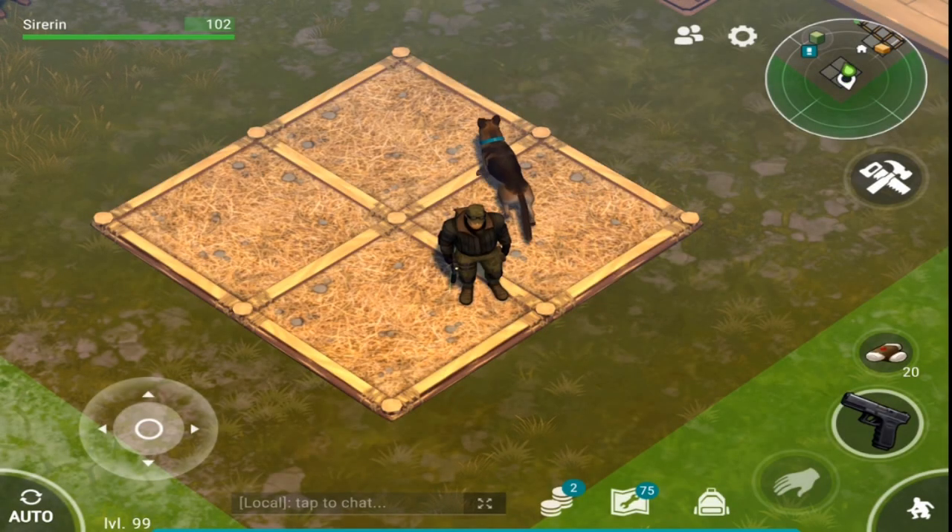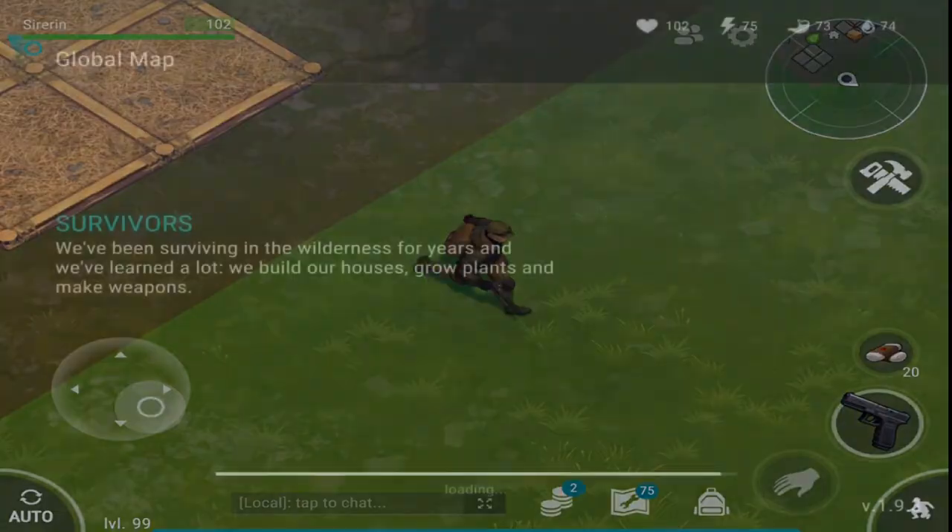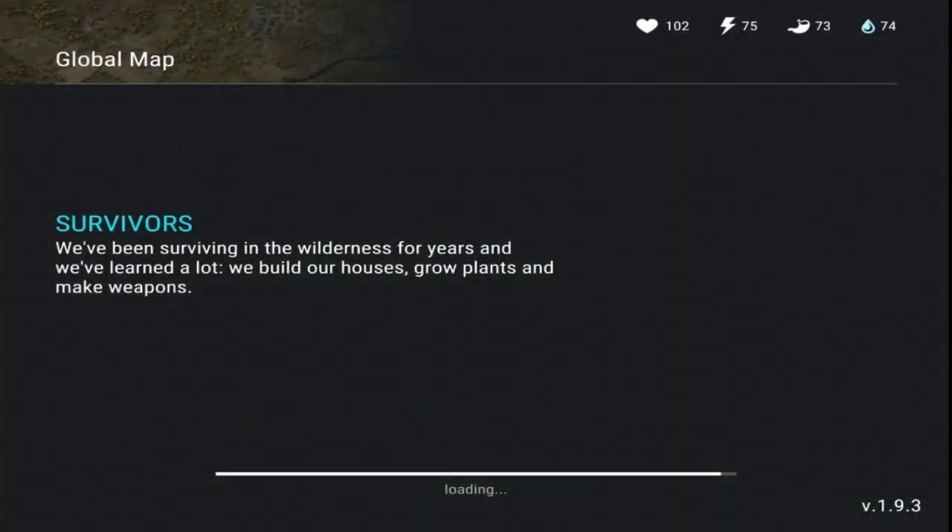What's up guys, so there's a new glitch that was just discovered for Last Day on Earth that allows you to rapidly fire and rapidly attack with any weapon of your choice. To show this off, I'm just going to use a pistol, a shotgun, and then a maul to show you how to do it. It's very simple, and I'm just going to run to a red zone to show it off.